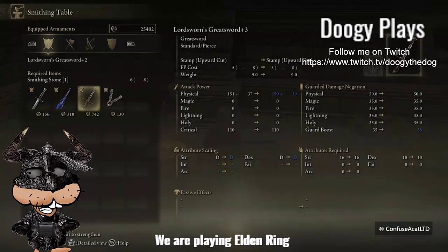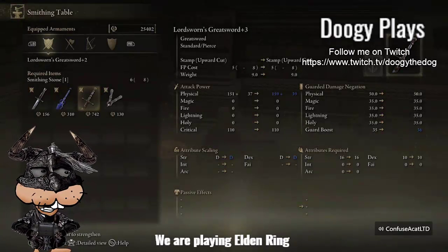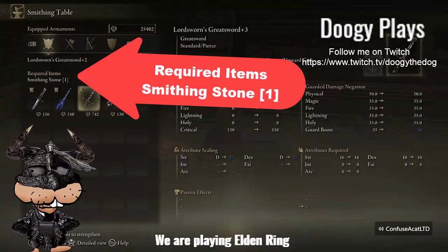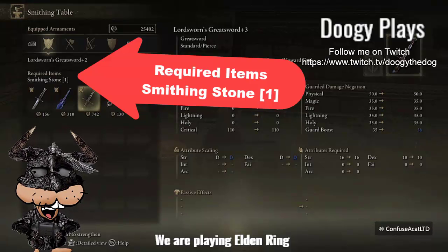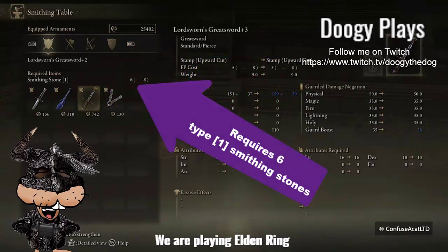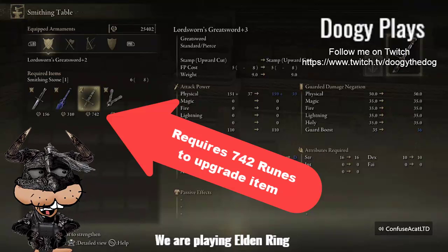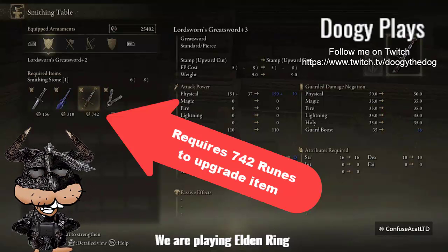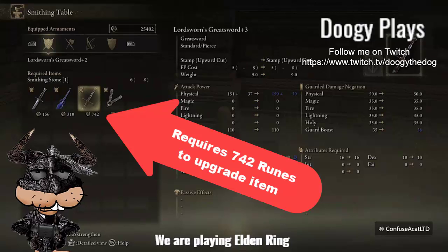This is the one I want to upgrade to three — my Lord Sworn's Greatsword. I'm going to click on it right now. It tells me, once again, if you look on the left side of the screen: required items, smithing stone type one — whatever you want to call it. You've got to have that type of stone, type one, and it requires six of them. I have eight, which you see there as 'six of eight.' Below my sword there's a rune symbol — the number is 742. That's how many runes I've got to have to upgrade it.